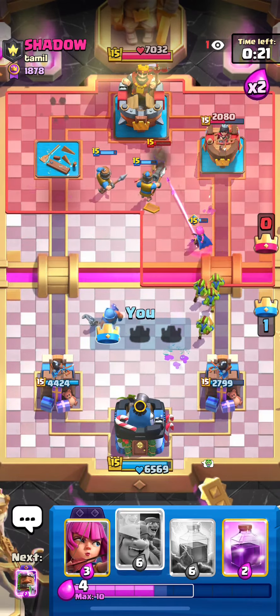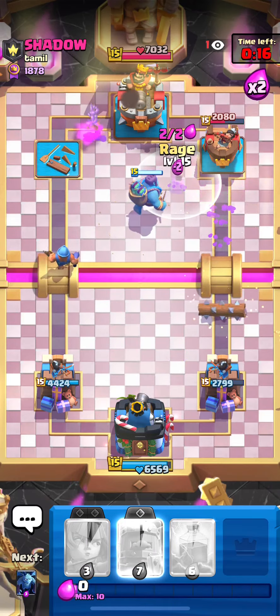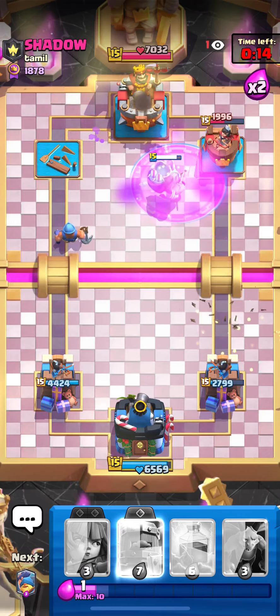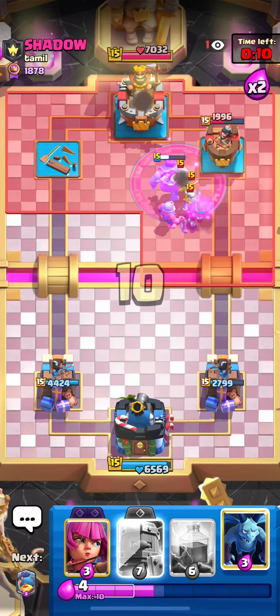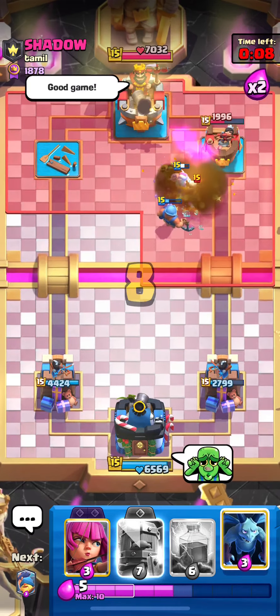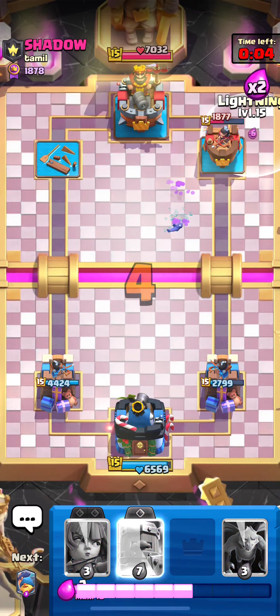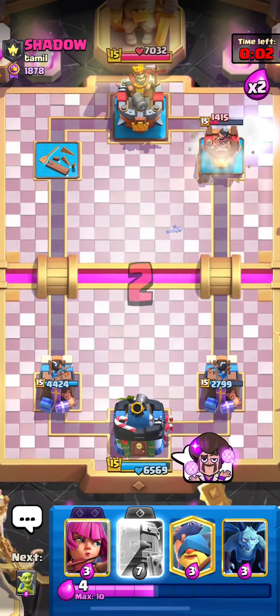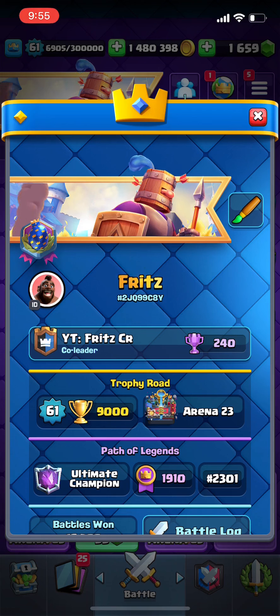He threw — he didn't know what to do. I think he probably panicked. To be fair he didn't have the best hand there — it was like log, fireball, and skeletons maybe, maybe musketeer — so he didn't have a great way to stop the goblin giant. To be fair to him, but anyways I'll hit him with the good game back, I feel a little bit bad.